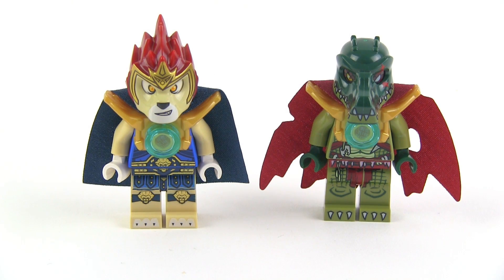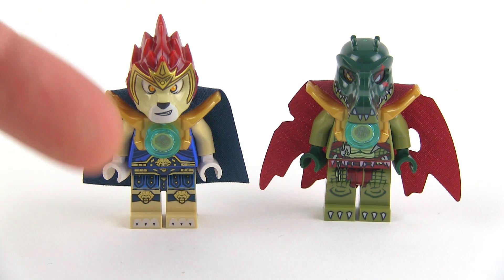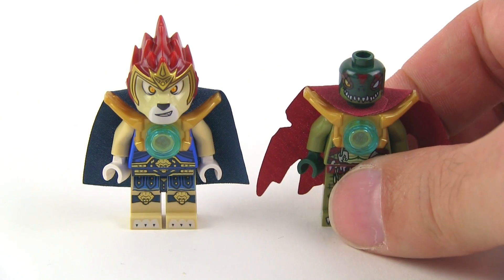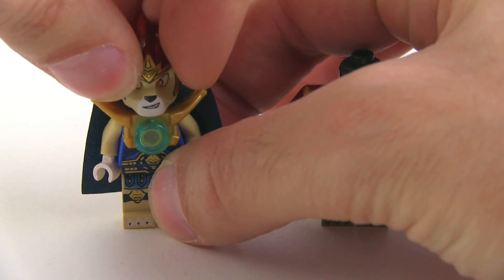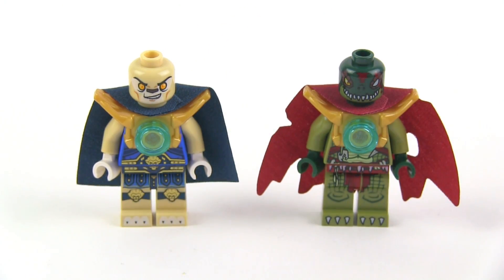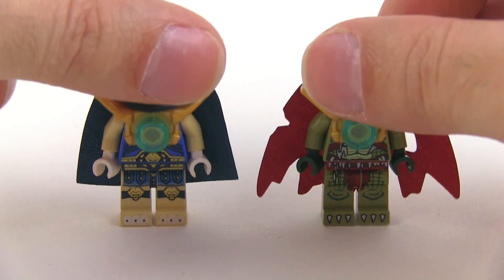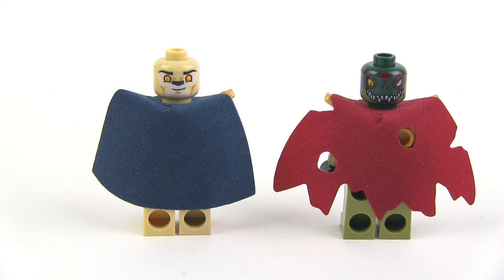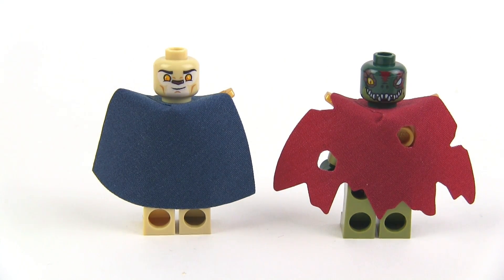Here are your minifigs for this set — Laval and Kragger — and they are fully decorated. They've got the full armor and the little chi crystal in the chest, and they also have their full capes on. So this is as good as they get. You can see what the faces look like underneath; not a whole lot of facial expression comes through once you put the outer headpiece on, but you still get slightly different eyes which kind of show through the eye holes.